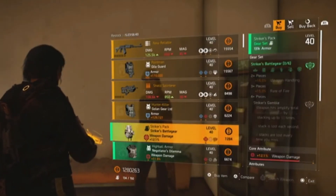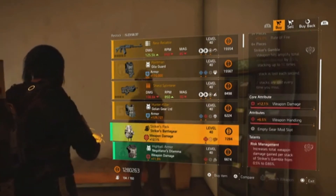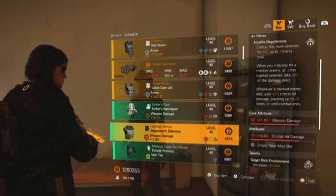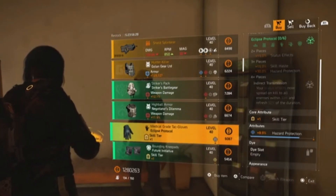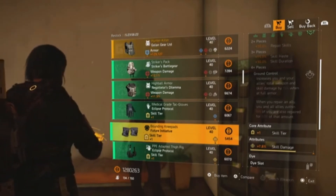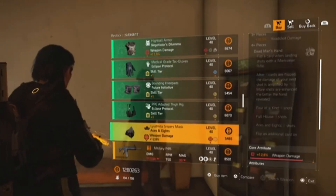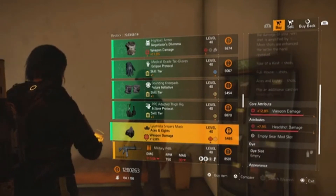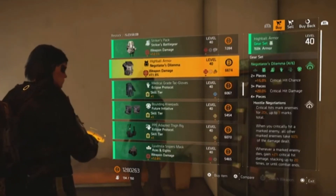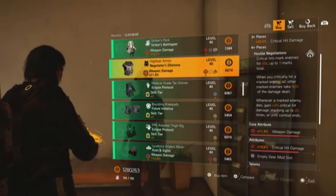Moving on to the green gear sets: Strikers Battle Gear backpack with weapon handling, Negotiator's Dilemma chest piece with weapon damage and crit damage, Eclipse Protocol gloves with skill tier and hazard protection, Future Initiative kneepads with skill tier and skill damage, Eclipse Protocol holster with skill tier and repair skills, and Aces and Eights mask with weapon damage and headshot damage. Not really anything I'd particularly look at — maybe just the Negotiator's Dilemma chest piece.